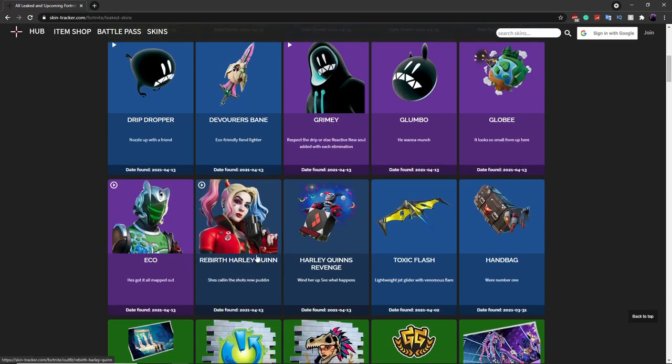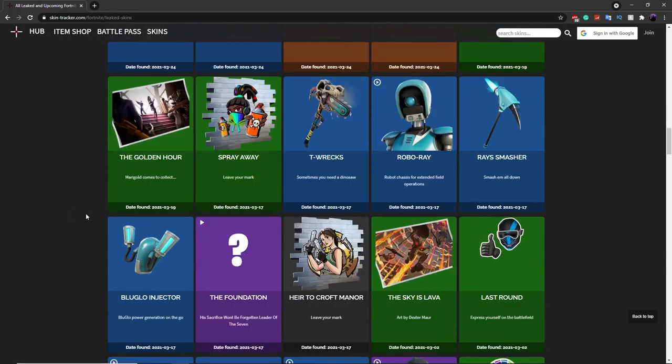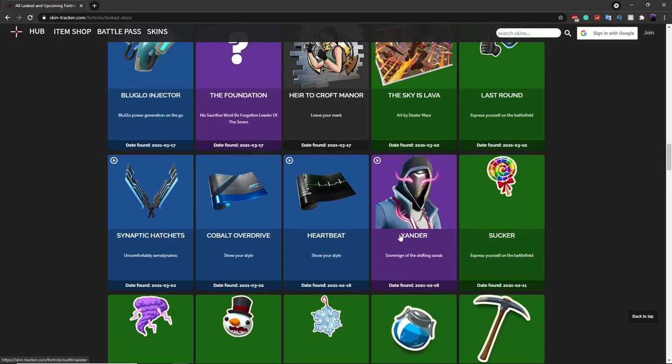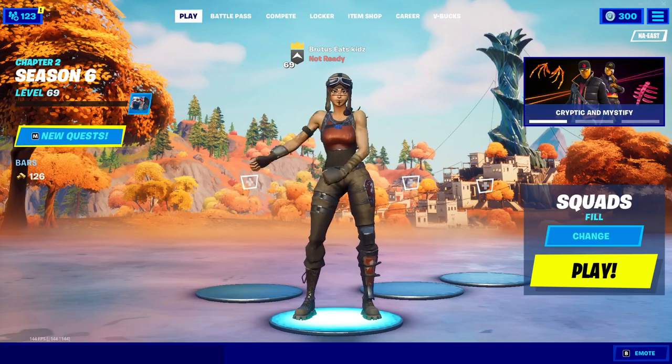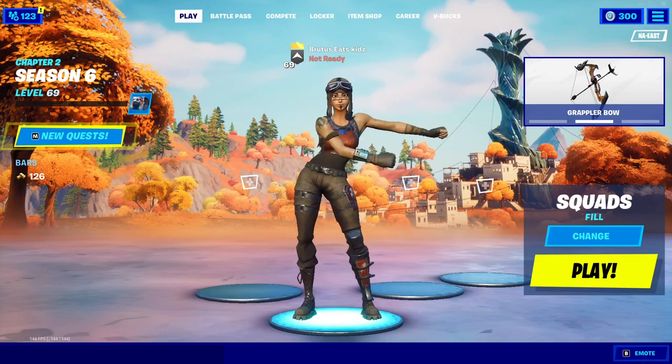Some of the unreleased skins include Eco, Rebirth Harley Quinn, and a few others. They also have a lot of other skins like the Xander skin, as well as all the emoticons, wraps, pickaxes, back blings, and pretty much every single cosmetic including emotes. Hopefully you guys enjoyed this video — if you want to see more private server videos like this, make sure you subscribe and like the video. It really helps, and I'll see you guys in another one.